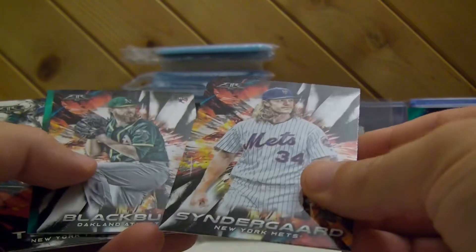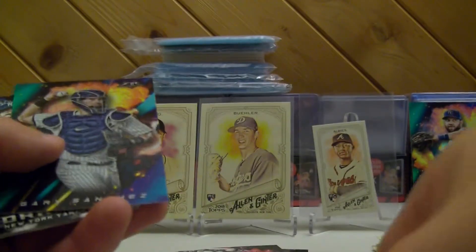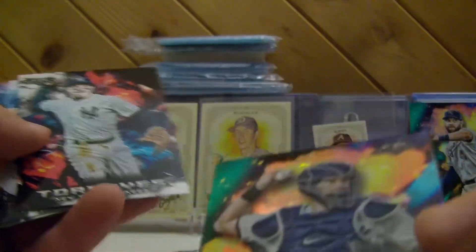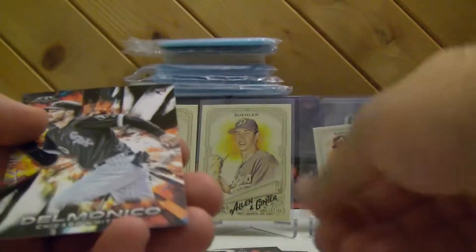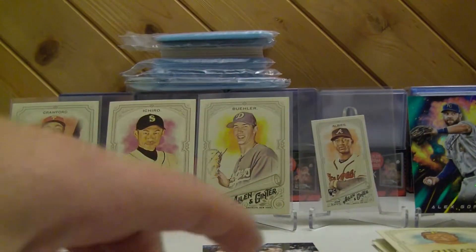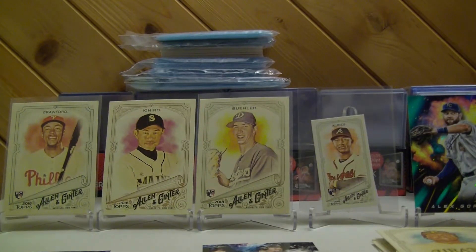Next pack. Noah Syndergaard, Paul Blackburn — who's a rookie. Gary Sanchez, that's pretty nice, a little something to it. Torres, Delmonico. I'm gonna leave Alex Gordon up there — let's see what this next pack brings.